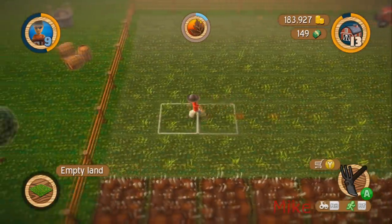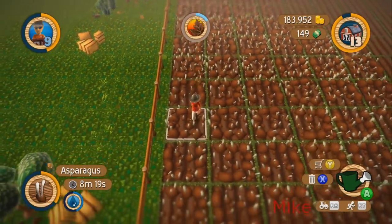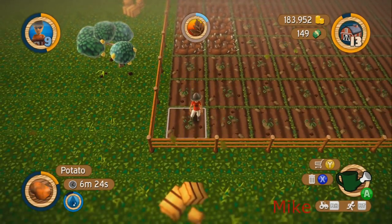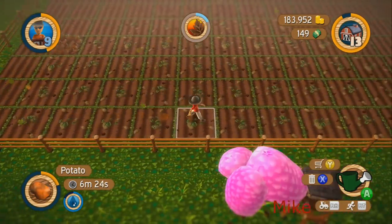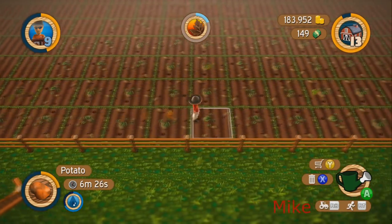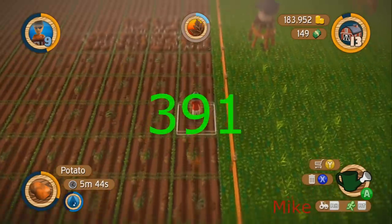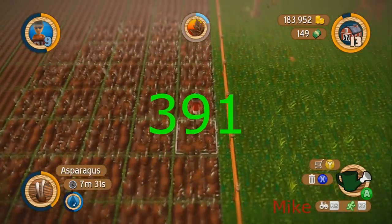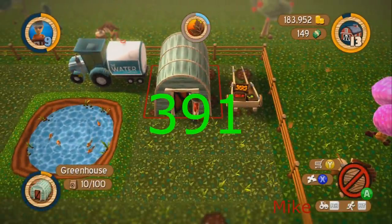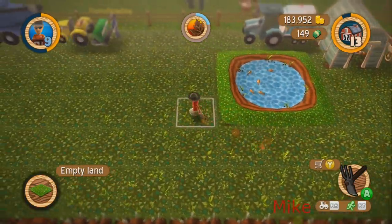I'm gonna figure out how big this garden is — I'll count. One, two, three... six, twelve, thirteen... seventeen by twenty-three — the official diagnosis is it's really big. We need about 17 times 3 is 51 — we need about 400 per round.